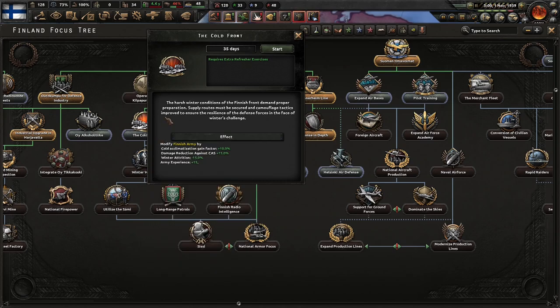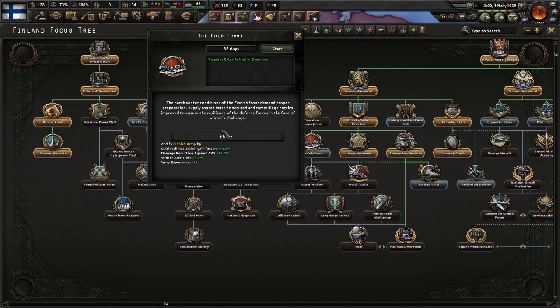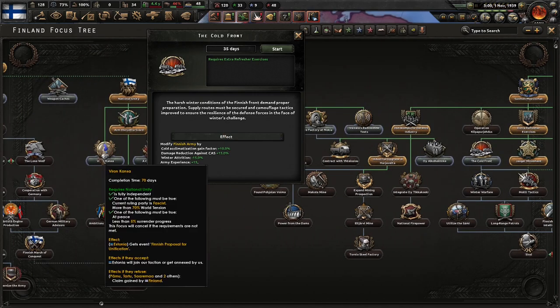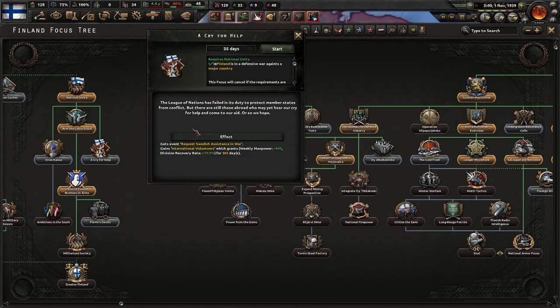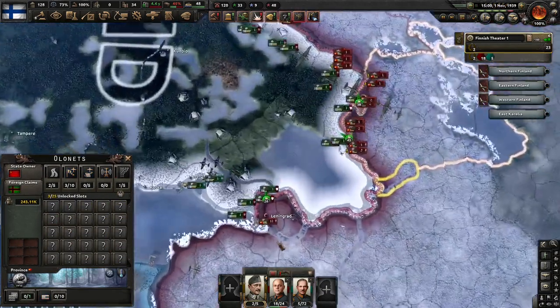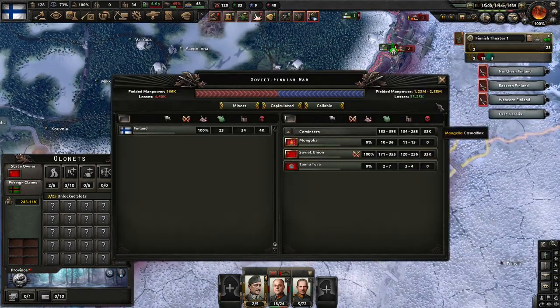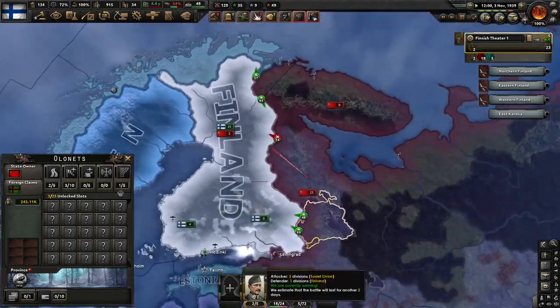Weapon caches. Cry for help — the League of Nations has failed its duty. There are those abroad who may yet hear our cry for help and provide aid. Perkele's devils — Penal Battalion has proven to be an effective use of manpower. We should expand on its work by creating a division of prisoners who are willing to fight for the country. I think so far it's a good initial attempt at defending. I might replay some of this to have an even better attempt next time because while we're doing well, I can learn more from what we've done here.